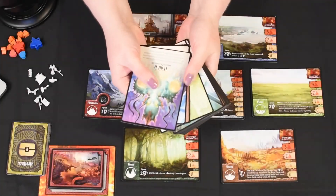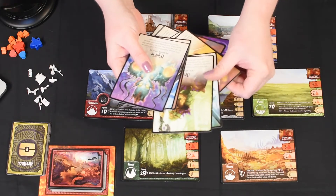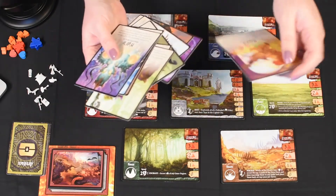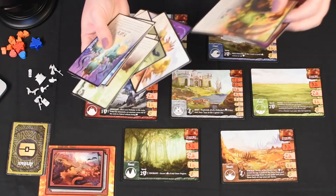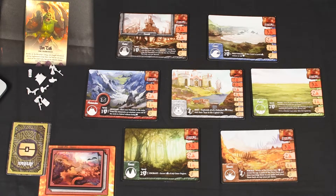All right, so I'm just going to pick two random characters. So today we are playing with... Umdok? I'm not sure — we're going to just call him Um. He's an orc barbarian.